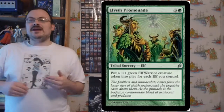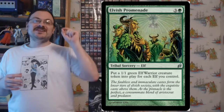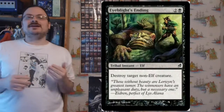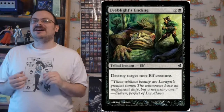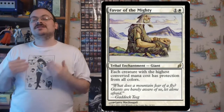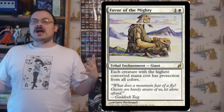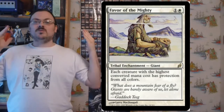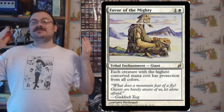Elvish Promenade: put a 1/1 green elf warrior creature token into the battlefield for each elf you control — effectively doubling your elves. Eyeblight's Ending: destroy target non-elf creature — specifically non-elf, which is pretty good. Favor of the Mighty: each creature with the highest converted mana cost has protection from all colors. So if you're playing expensive creatures, whatever has the highest mana cost on the battlefield gets protection.